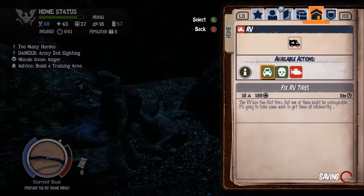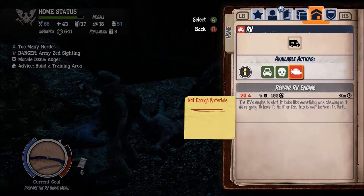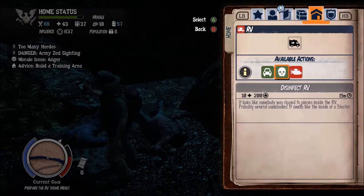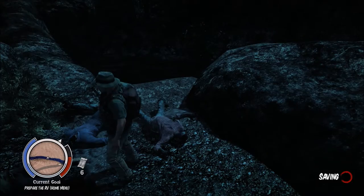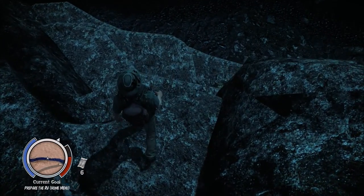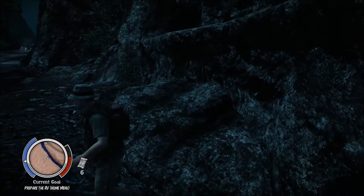What do we got? Disinfect, repair RV — the engine. Figured it would take materials. Two flat tires. Alright, well, we can disinfect it — might as well. We have the materials to do that.